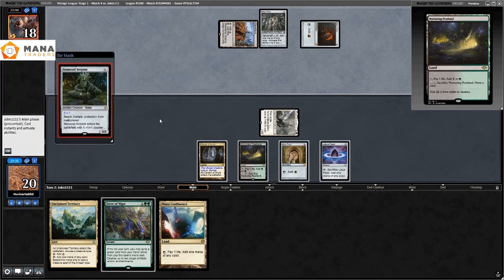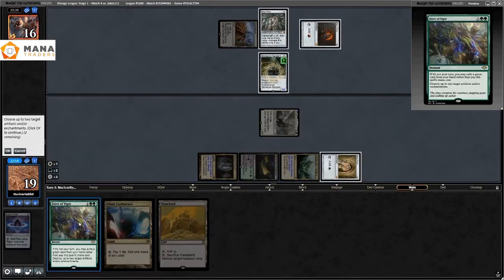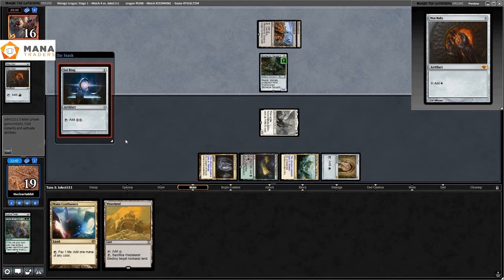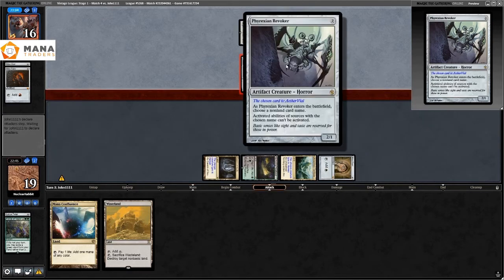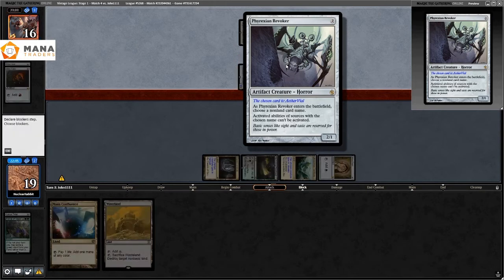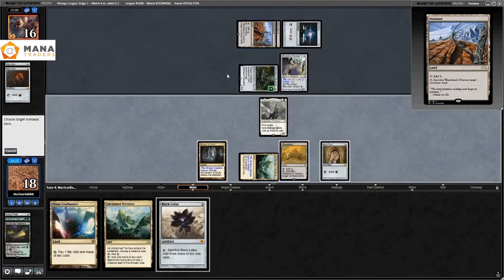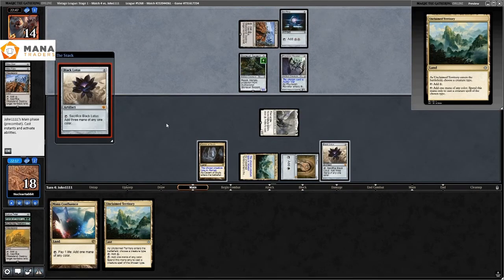I flood out drawing a ton of lands. I try to mice their Mox Opal and Mox Ruby — get them off mana. They Wasteland me and play Phyrexian Revoker — at this point I just have all lands and they have a ton of mana. They name Aether Vial with the Revoker, which I don't play — I think that's correct, Aether Vial just doesn't do that much. I keep trying to get them off mana but they were flooding out too.